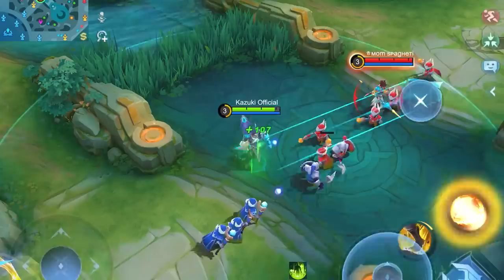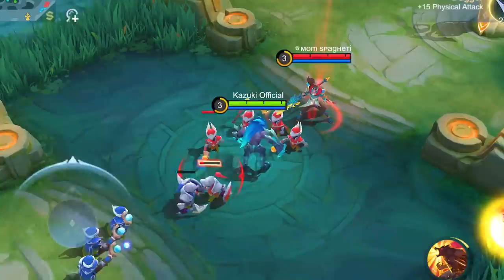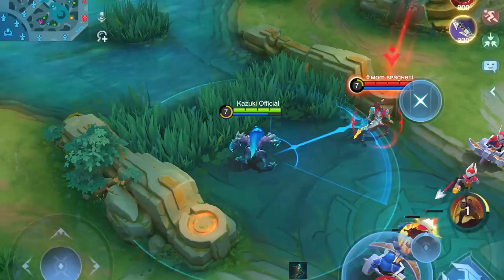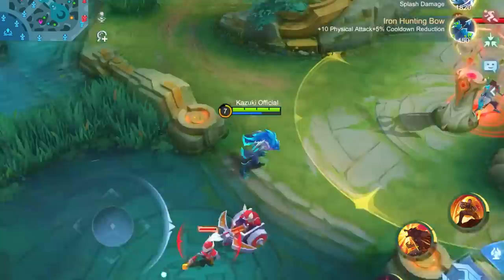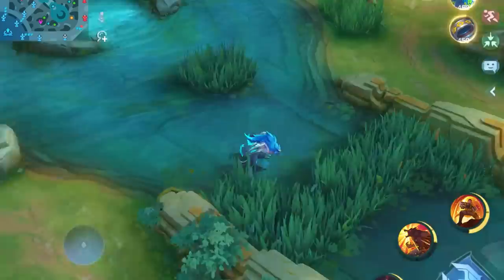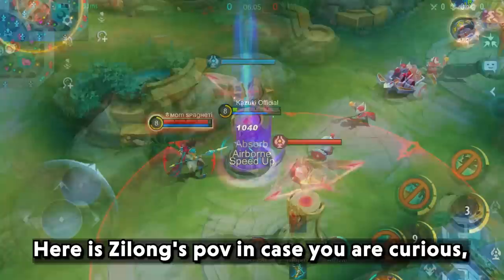Next we have Roger's wolf form skill 1. First let's try from the second turret. I timed it perfectly but I wasn't able to jump towards him. Let's reduce the range — and it was successful this time. Let's try once more — and we did it again. Here is Zilong's POV in case you are curious.